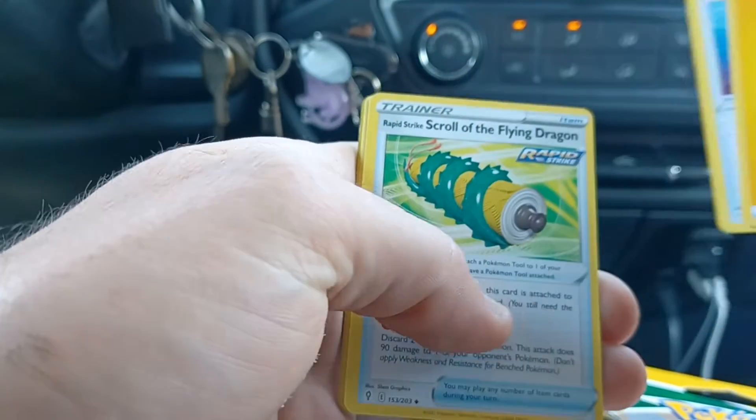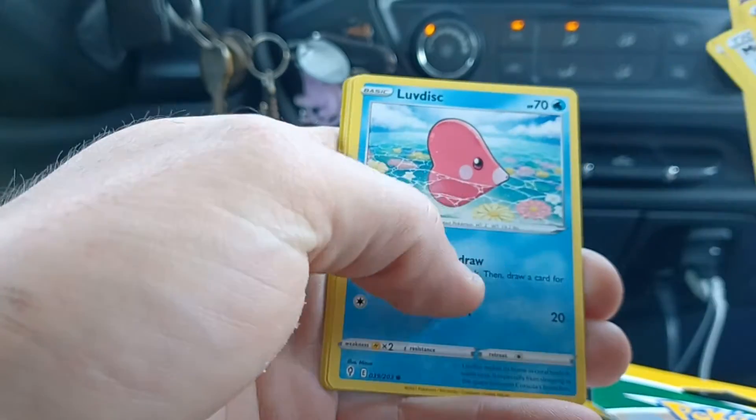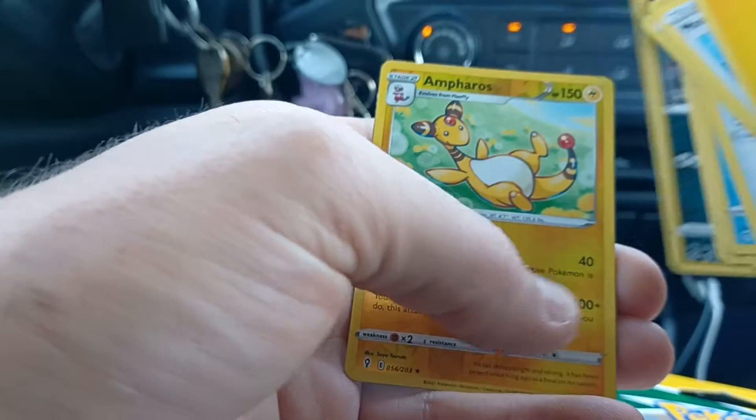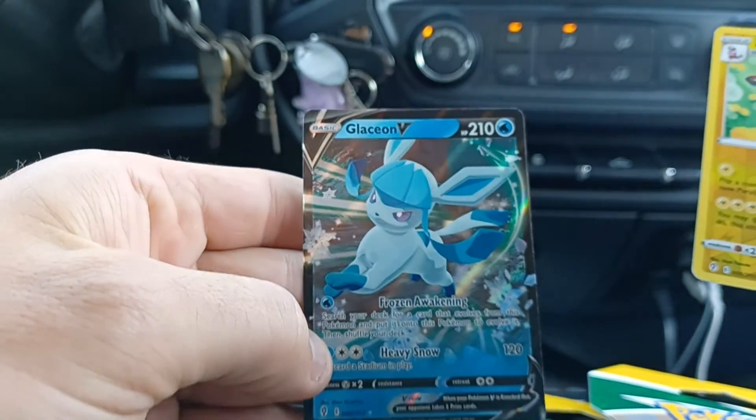Got a Lightning Energy, Moon and Sun Badge, Scroll of the Flying Dragon, Snowleaf Badge, Wobbuffet, Love Disk, Dwebble, Hippopotas, Zorua, Reverse Hollow of Ampharos, and the rare is a Glaceon V.